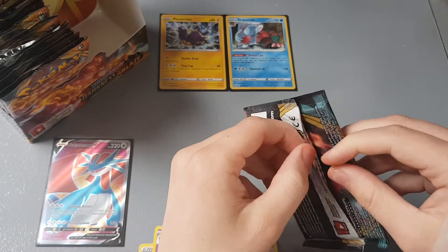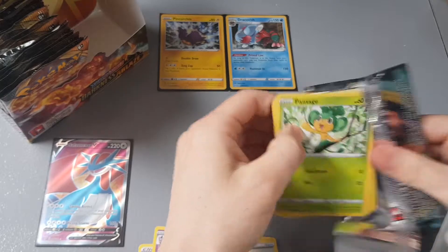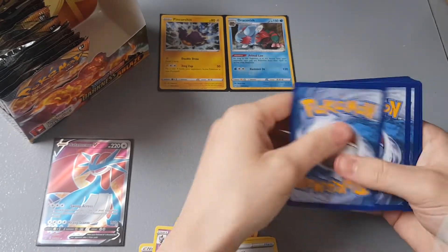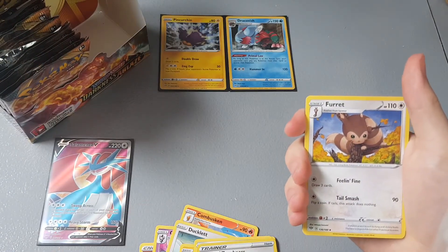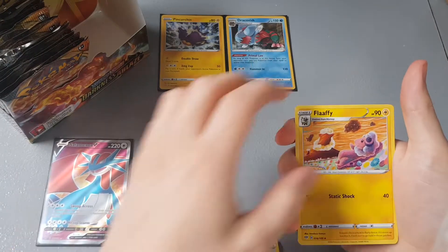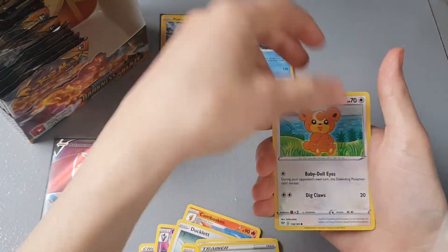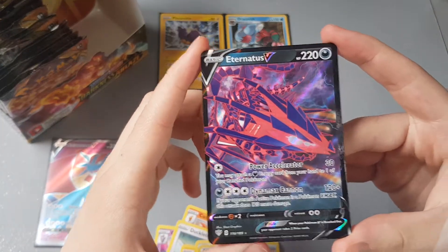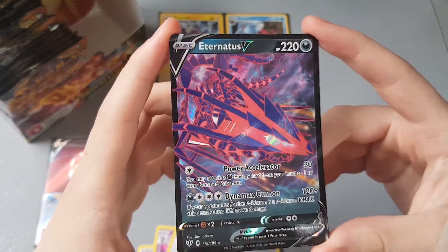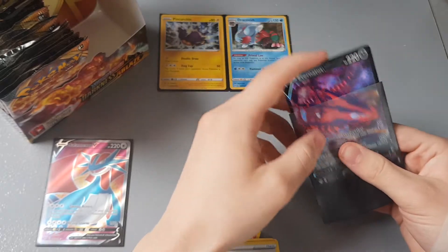I love the arts, especially the flowers, and the Salamence — I love how bright and colorful the colors are. Pack number five — I'm going to guess fire, and yes! We have Furret, Klefki, Flaaffy, Panpour, Gulpin, Vanillite, Trapinch, Teddy Ursa, a reverse holo Sinistea, and an Eternatus V — look at that! I love Eternatus's artwork on this V card, and his V-MAX looks insane. What a beautiful card.